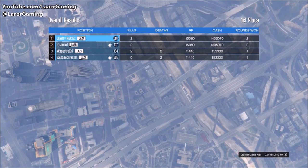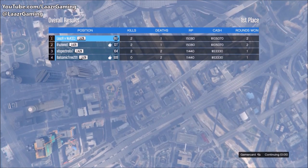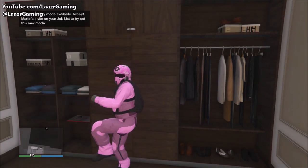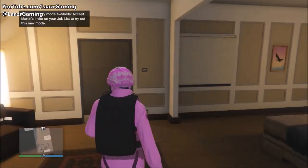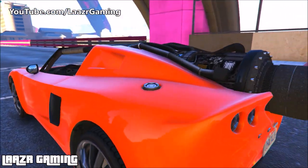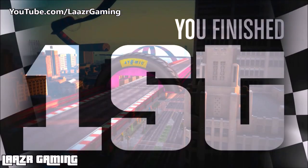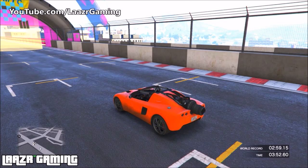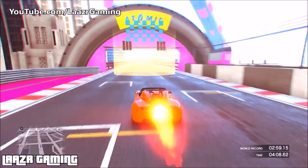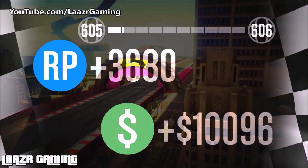Moving on to the fourth and final method — making the most of the double money and double RP on all stunt races. This is the style of mission most people are confused about in terms of the best way to grind. The most important thing to remember is to never finish these races under four minutes — that is the most critical benchmark. As you can see on screen, I finished this Rocket Voltic race in just under four minutes and only received a measly 5k.